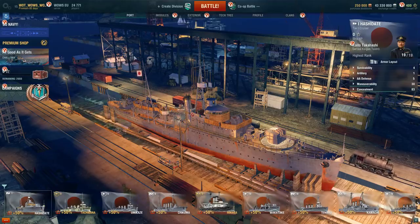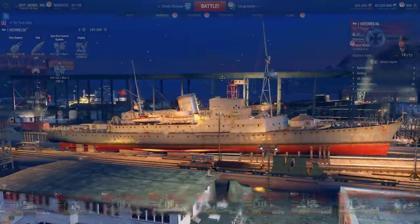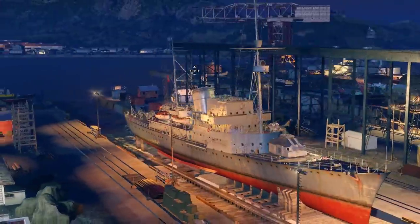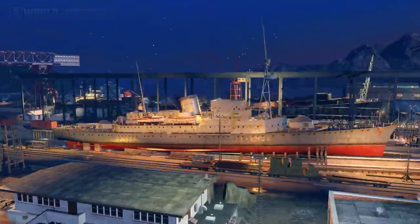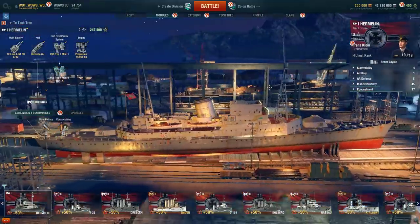So we're gonna start from the pleb, plebstar, right? That's the fun stuff. Oh my god, the first level 1 German ship literally looks like a cruise liner. It literally looks like a commandeered cruise liner.